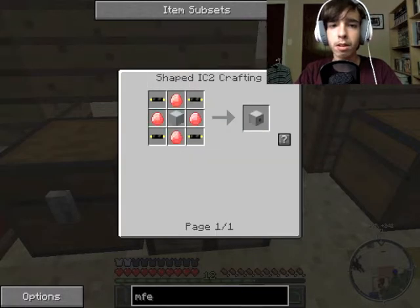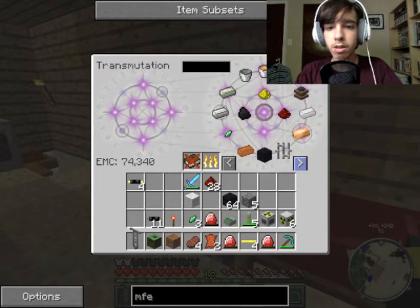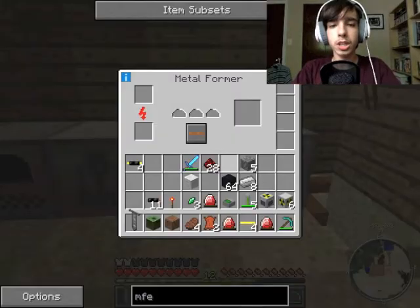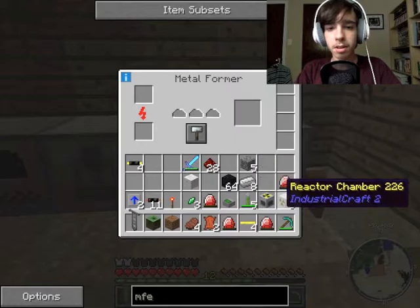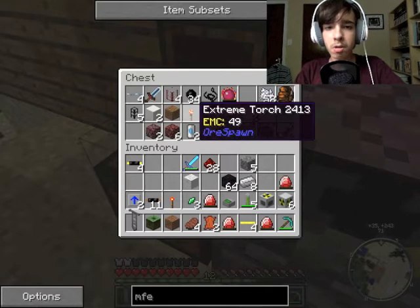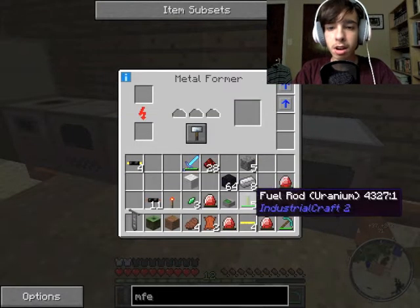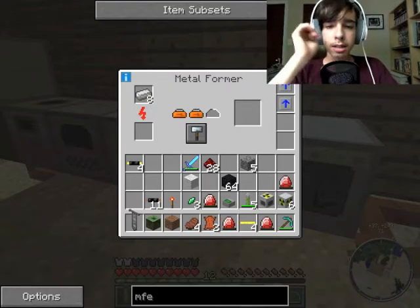What do we have to put in the middle? Basic machine casing. So let's grab eight iron — one, two, three, four, five, six, seven, eight — and let's build our machine casing. Let's make plates. I thought I had a forge hammer in here, so let's use the rest of the forge hammer. Let's put our eight iron in there.